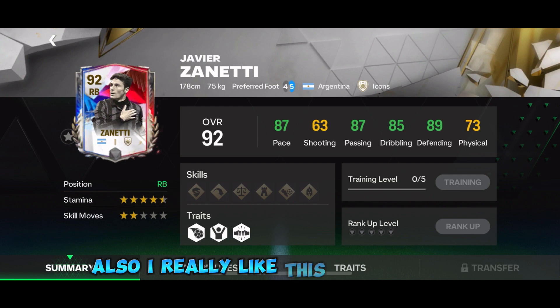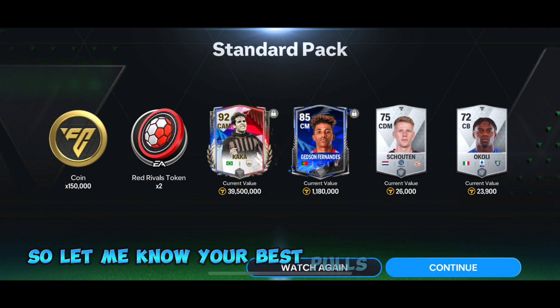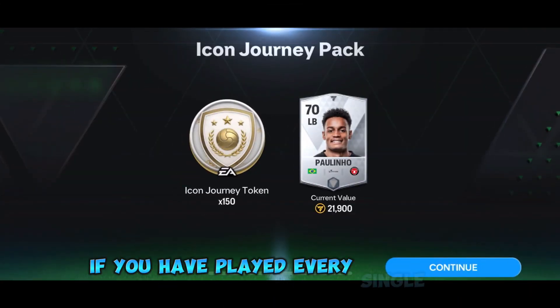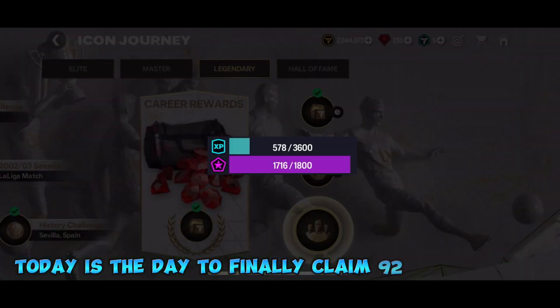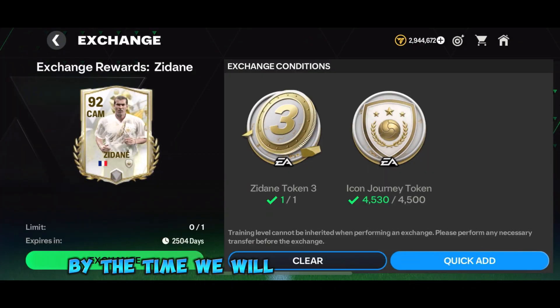I really like this event so far. Yesterday off camera I actually pulled Kaka from a pack, so let me know your best pulls from this new event. Also, if you have played every single day of the Icon Journey event, today is the day to finally claim the 92-rated Zidane.